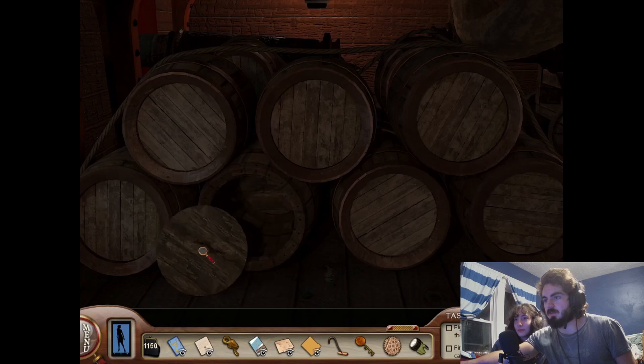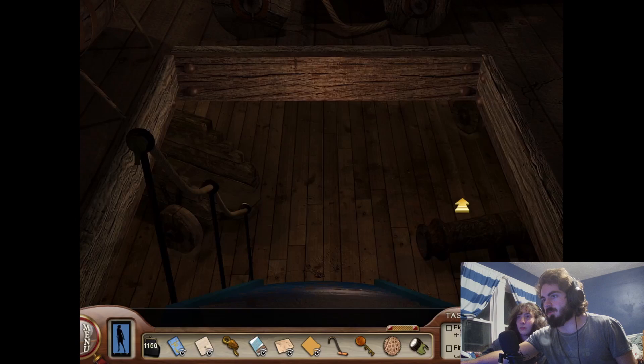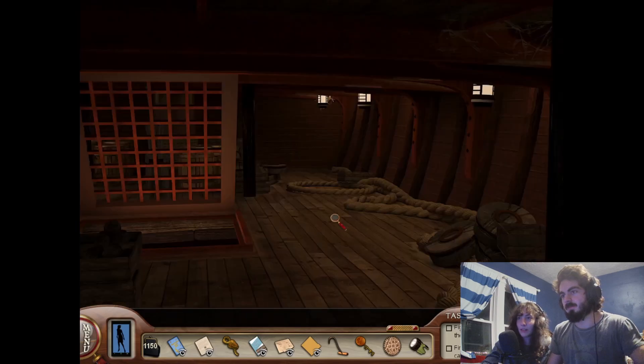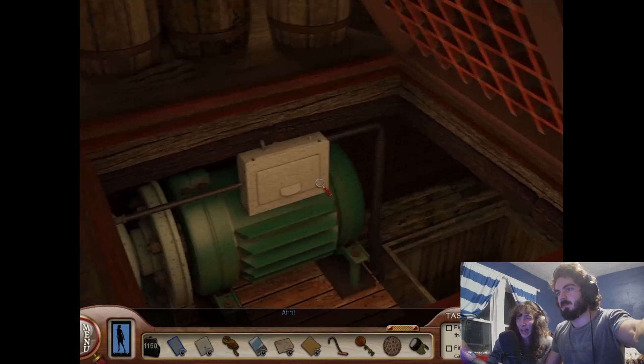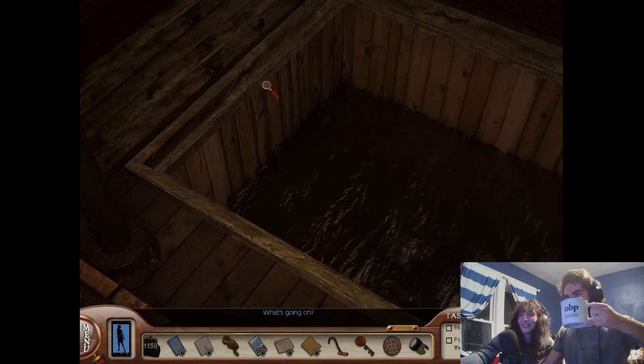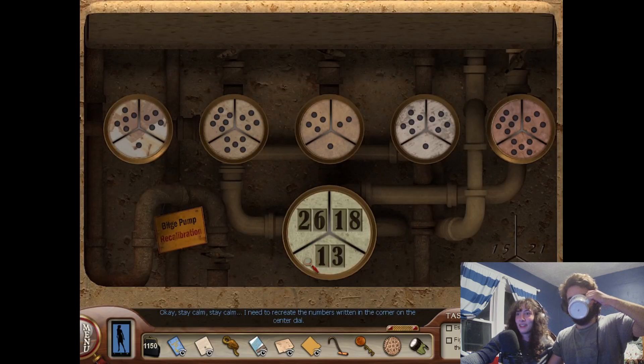There was something in here. Was it a number? No, the flashlight is what we got in here, although there could be more numbers carved into the ship. The bilge is open — but why? Oh, we're about to get killed. Stay calm. I need to recreate the numbers written in the corner on the center dial.